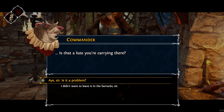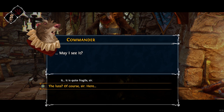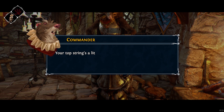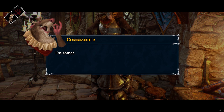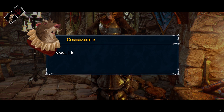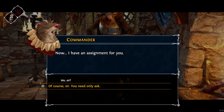Is that a lute you're carrying there? Is it a problem? May I see it? The commander inspects the lute, turning it over in his paws. It is a beautiful instrument. Your top string's a little flat. I'm something of a musician myself. I can tell, sir. Now, I have an assignment for you. Of course, sir. You need only ask.